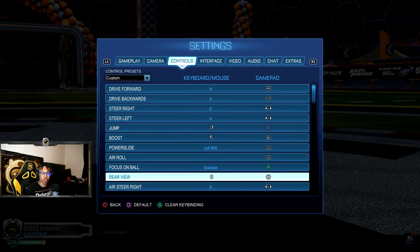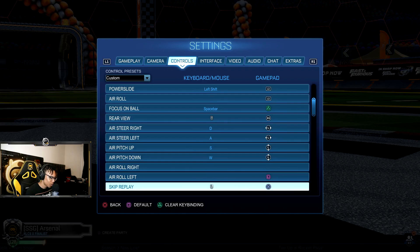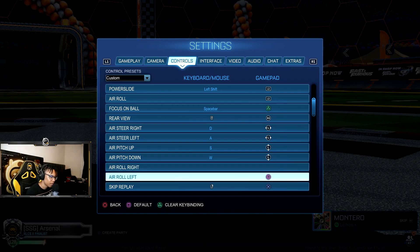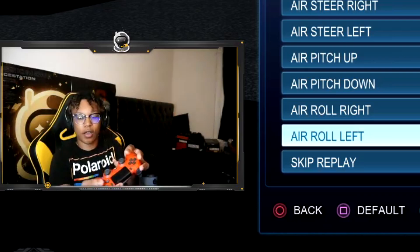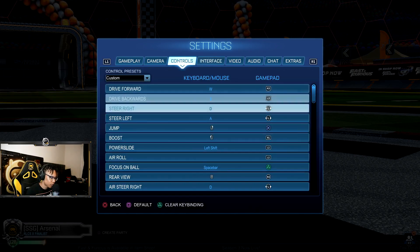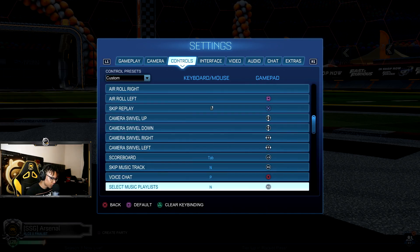Focus ball, leave that on normal — triangle or whatever button on your controller. Rear view, I have mine on R3 — I can just press it in to look behind me, pretty easy. Air roll, air steer — all normal. I don't have air roll right bound; I use air roll left on square. Voice chat I have on circle because I don't use circle for anything else. All the other stuff like skip replay and camera swivel is pretty normal.